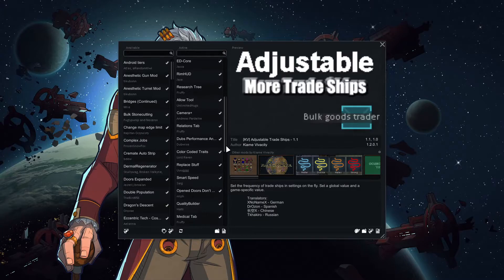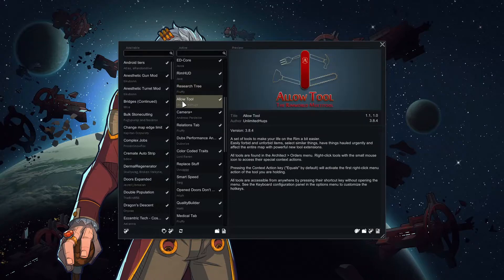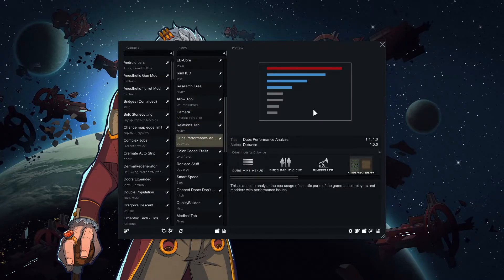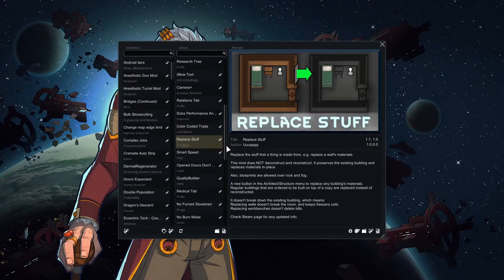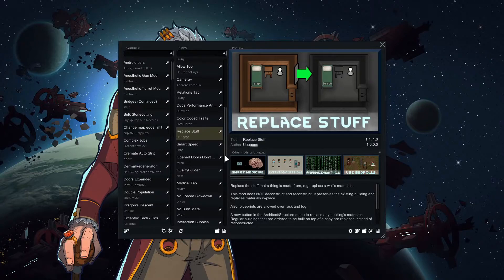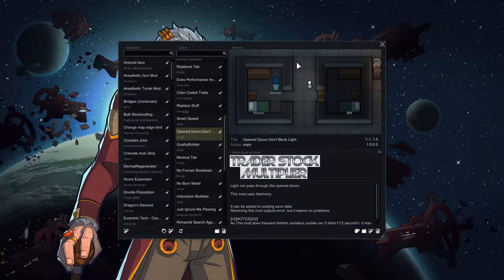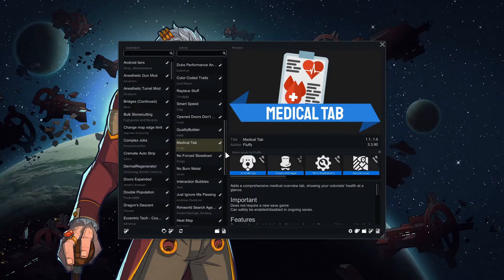So if we scroll down here, the mods we'll be using are: RimHud, which at a glance shows stats; ResearchTree, which reorganizes the research tree; AllotTool, allows us to allow more things; Camera for more viewing; Relations shows who likes each other; and another mod works on how fast your game runs. Replace Stuff allows you to replace walls without tearing them down manually.